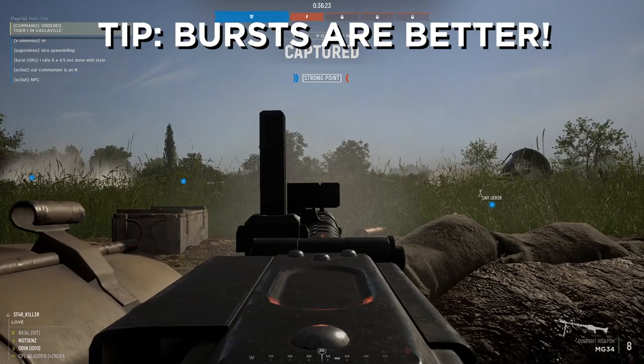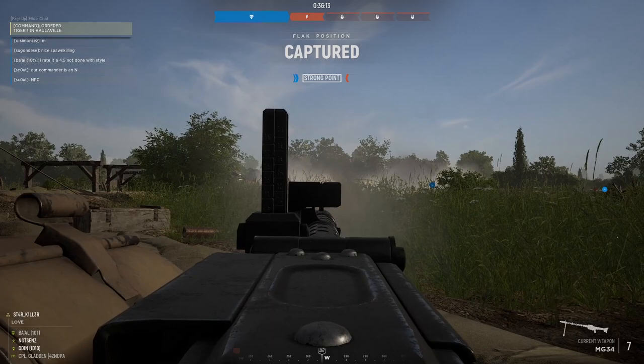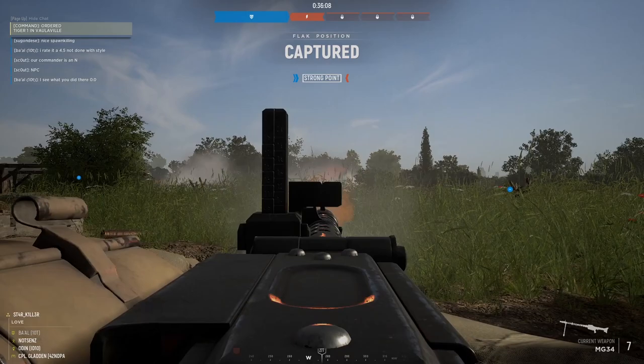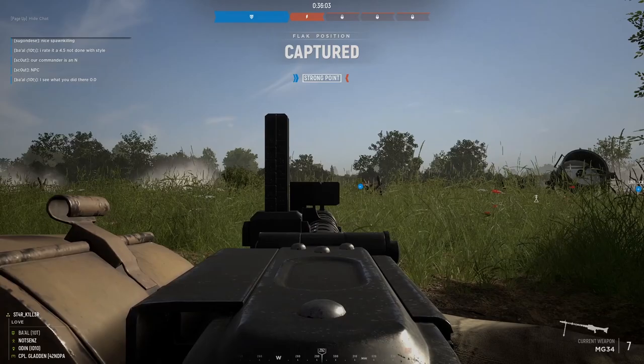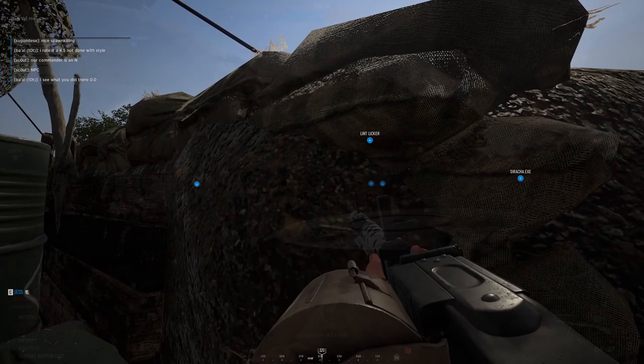My fourth tip is a simple one: machine gun fire is more controllable in bursts as compared to not letting go of the trigger. While the machine guns have bipods that help with recoil control, constant fire will still knock your aim off. If you pull the trigger without letting go and don't compensate for recoil, the gun will shoot into the sky every single time. I personally try to limit myself to bursts of 5 or 6 rounds, but it really isn't an exact science as long as the bullets are flying where I want them to.